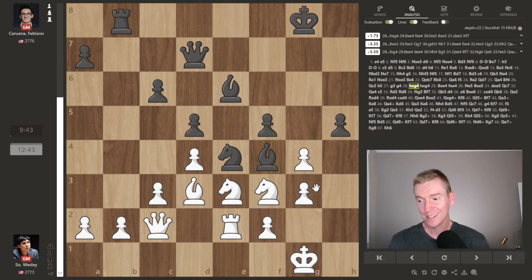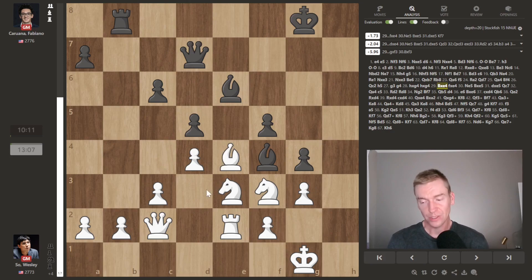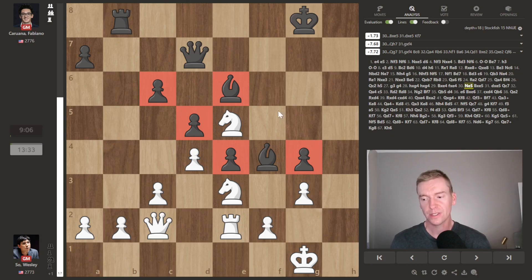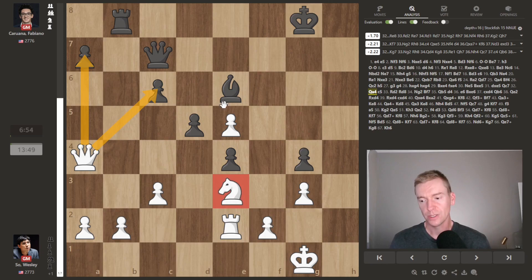b3, g4 was played — takes, takes. And now strong calculation by Wesley So, he plays bishop takes e4. And after f takes, knight to e5. We have two bishops for two knights, but that e6 bishop is the same color as all of these pawns — that's a terrible bishop. And if this bishop trades off for a knight, which it does, now we have a strong knight against bad bishop imbalance. This is a huge advantage for Wesley So, and he knows it. Queen to c7 trying to attack that weak pawn, queen to a4 though — counterplay, attacking both pawns. We still have good knight against bad bishop. Rook to d2, double attack. Now knight to g2 — this knight has other strong squares, could go to f4, could go to h4.